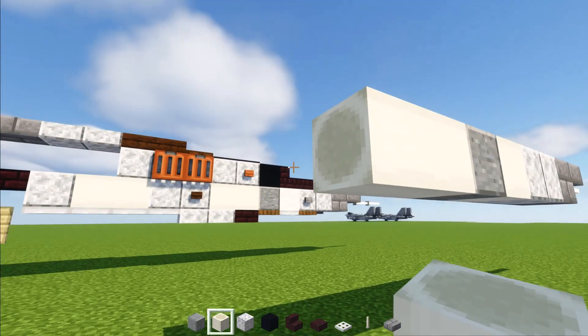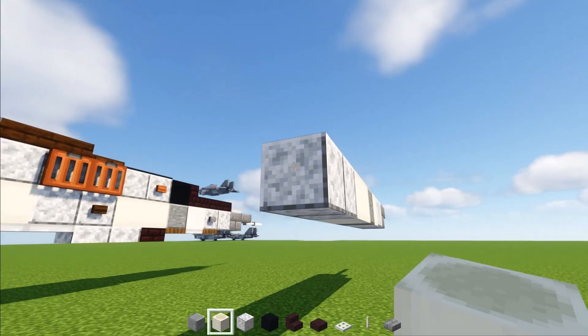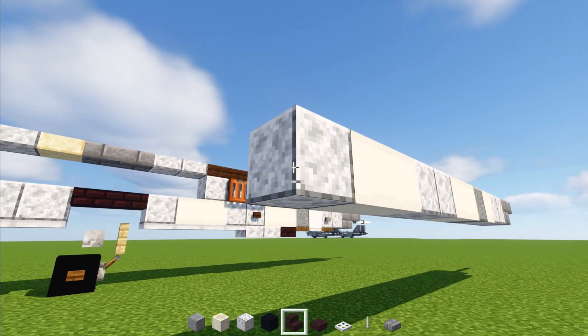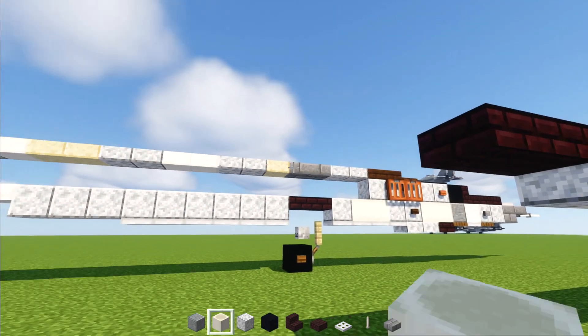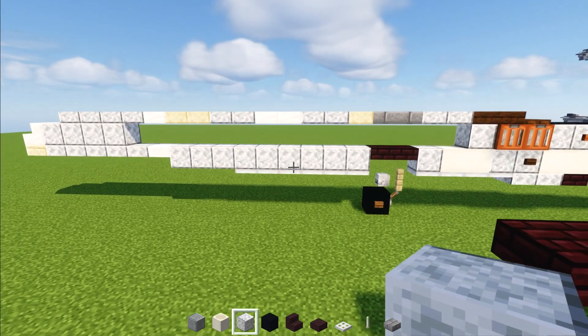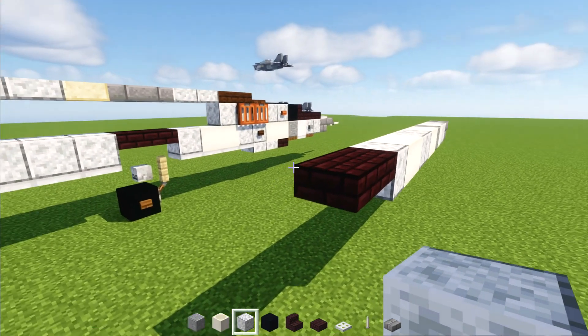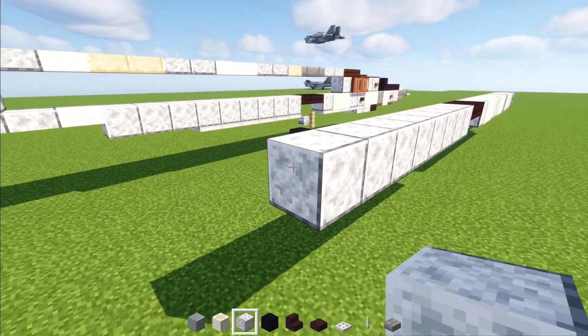Then polished andesite. Two more bone blocks. Two more polished diorites. Two more bone blocks. Diorite. And then two nether brick slabs. And then polished diorite. And this is going to be nine blocks long — one through nine.